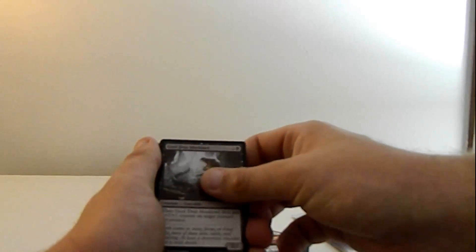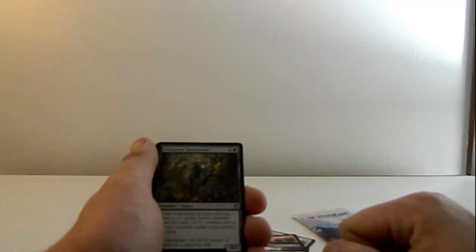From the Zendikar pack: Fissure Wizard, Expedition Healer, Tormenting Voice, Blood Beckoning, Territorial Scythe Cat, Skyclave Sentinel, Expedition Champion, Vanquish the Weak, Seagate Colossus, Goldrez, Mulklord, Cannon Jabroa, Iridescent Horn Beetle, Umara Wizard, and the Mythic - Ashaya, Soul of the Wild. We got a Full Art lands and then a Blink Card.